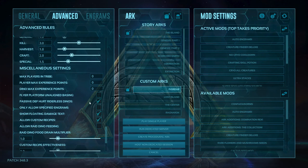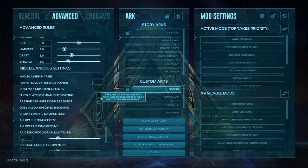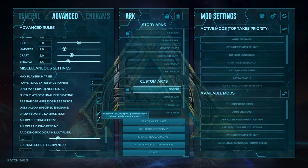What we have turned on here is spikes will hurt wild dinos, and passive defenses hurt riderless dinos. This will make it so you harm riderless dinos and wild dinos with your structures — which in single player is very useful against Therizinos, as you may have seen in my episodes. Showing floating damage text is also turned on, so you can see how much damage you're doing. That's more of an optional thing.